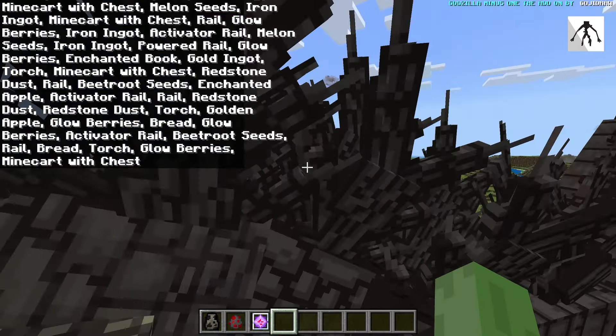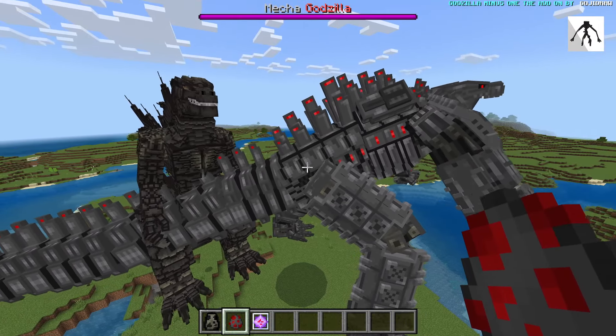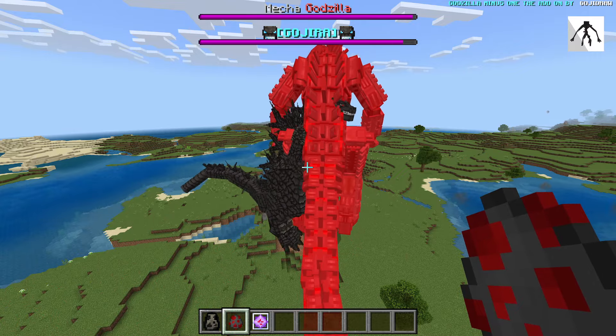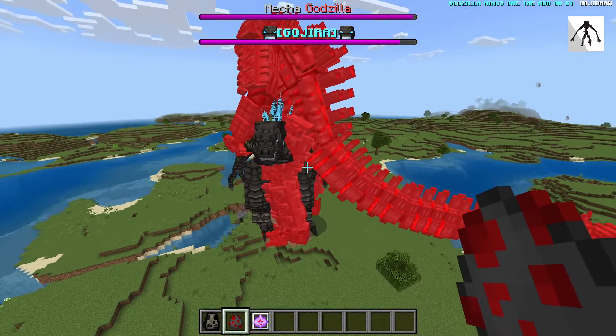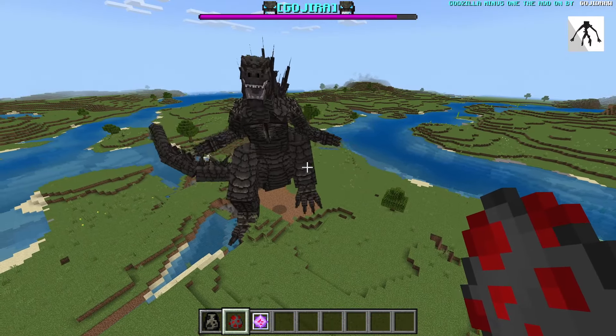We usually do best two out of three, so whoever gets two wins first is the winner. We'll spawn in Godzilla Minus One again, and Mecha Godzilla as well. It looks like Godzilla Minus One goes for the attack, and Mecha Godzilla attacks back — a real fight is sort of happening. They're doing a good amount of damage to each other, but after the beam it's basically guaranteed that Minus One wins. Mecha Godzilla tries his beam but it's not really hurting Minus One at all, and the black rain happens again.